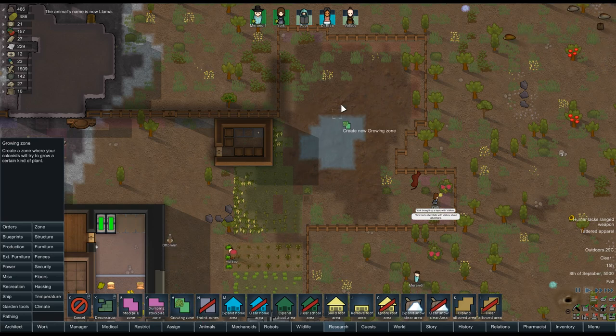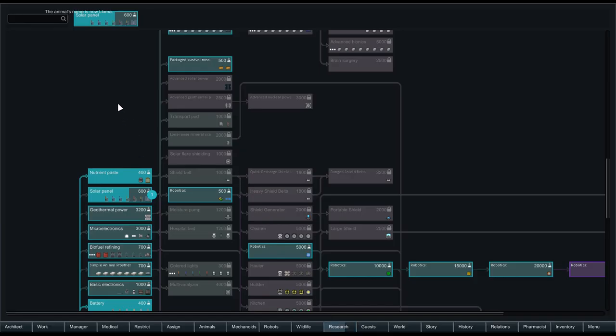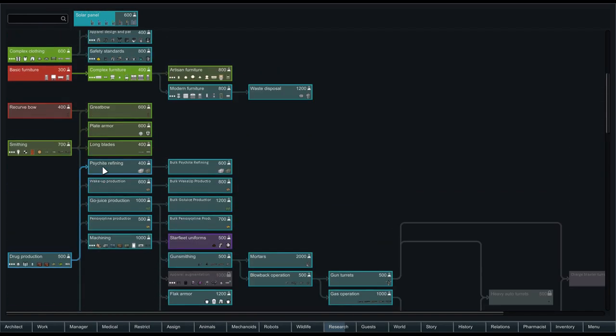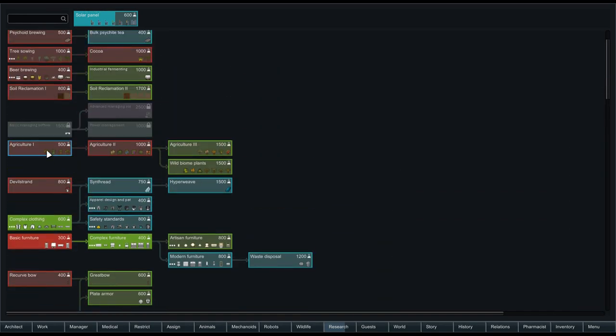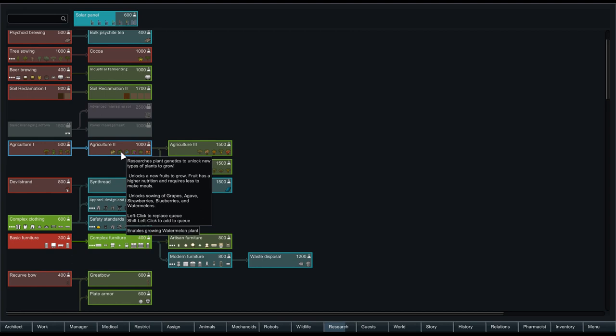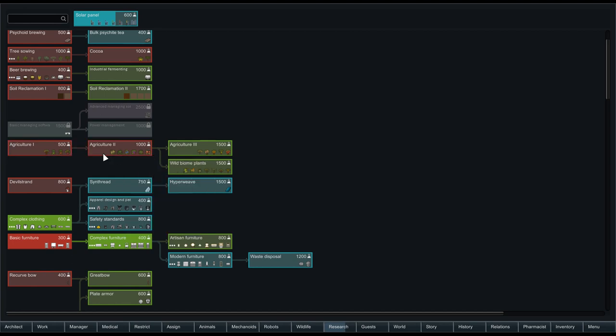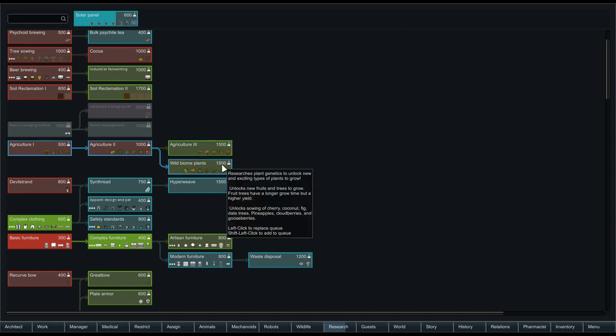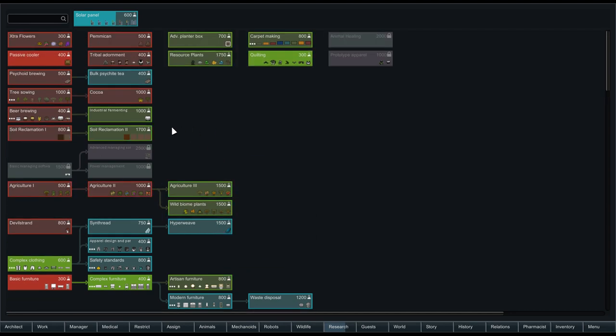Growing zone — if we put a growing zone in here, we know how to make only the basic stuff. We could get more research which would lean into things like snowbeats, beans, olives, grapes, agave, strawberries, blueberries, watermelons. And then there's the trees that we can eventually get, which might be a good thing to have around here because you always get things coming from them. There's tree sowing also. These are just non-fruiting trees. There's cocoa.